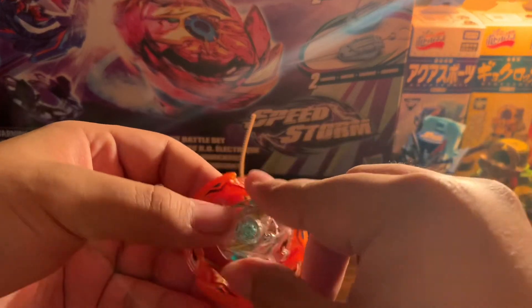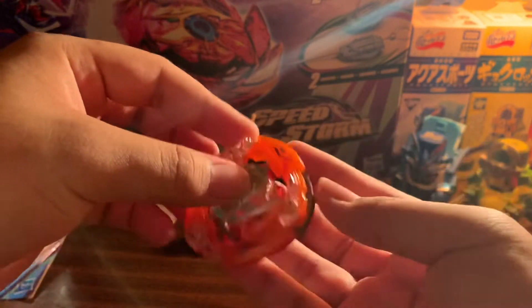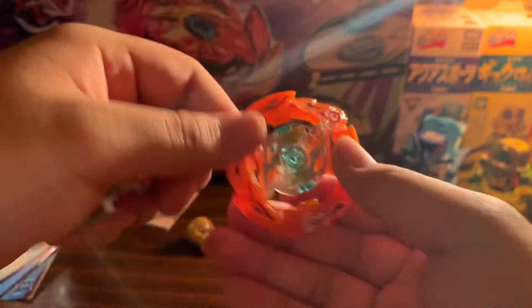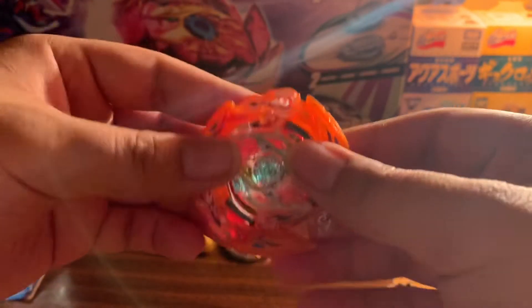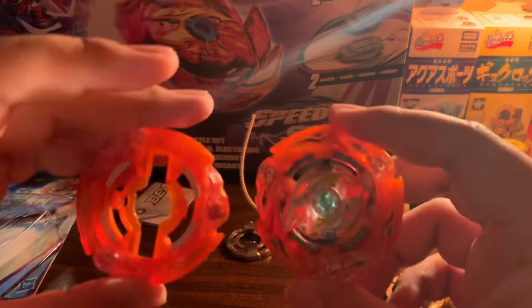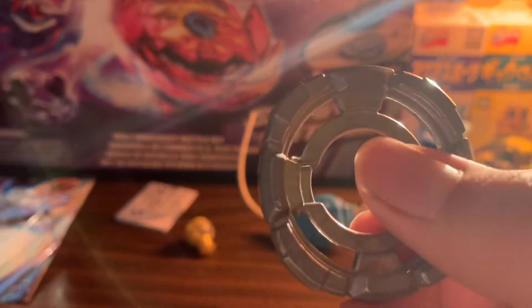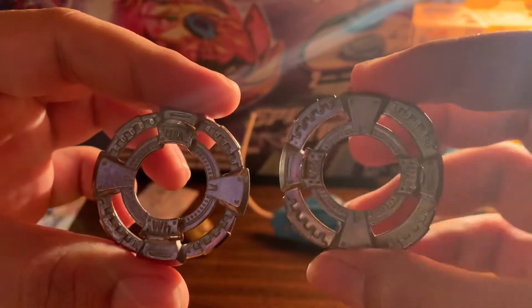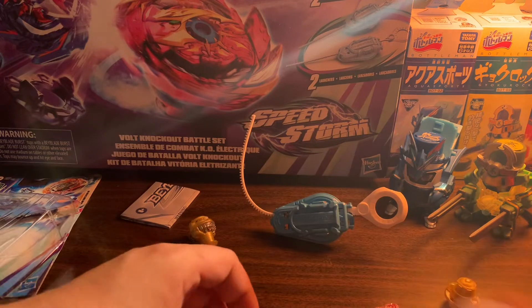Let me plug this guy back in — we're going to be battling with him as soon as I assemble him. Ragnarok is so strong. I believe this is the better Ragnarok — I know Crash wasn't good, Blaze was good, Rising was good, Crash wasn't good because of weak teeth. Here we got the wheel — this is Takara Tomy's. It has three contact points on it, it's heavy, but compared to the Hasbro one it's smaller. They're just cutting the size down, which is super weird, but it is how it is.